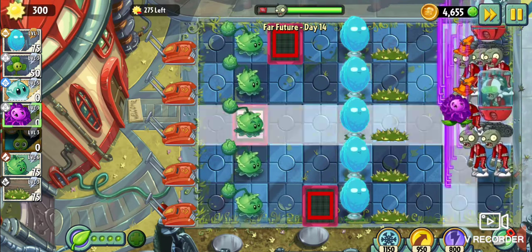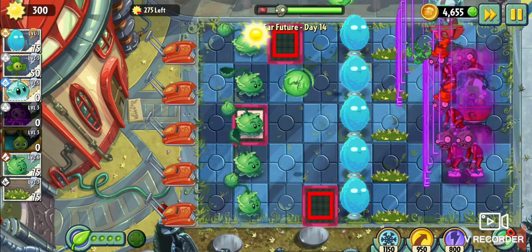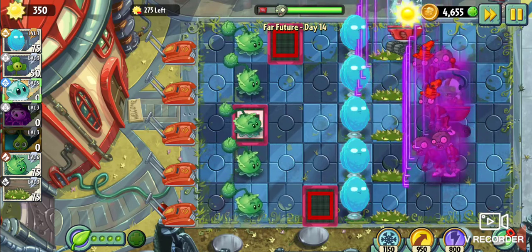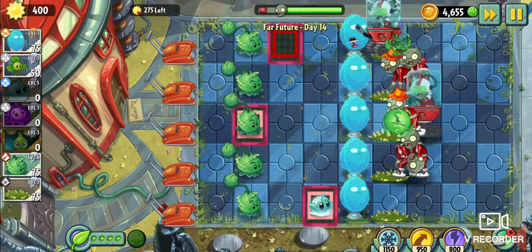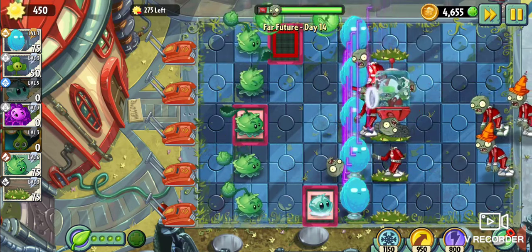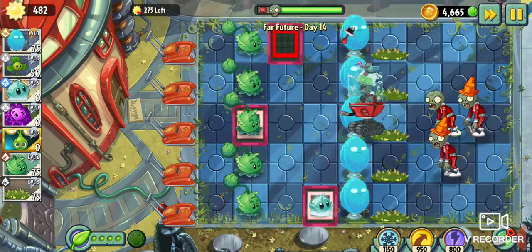They do have Iceberg Lettuce and Stallia, so let's use those. Slow them all down — Stallia. I probably should have waited for them to hit the Spikeweeds. Should have put them up further — that could have been really nice. We do have Iceberg Lettuce — we can freeze them all if we need to. And already they are down. The first one at least. Spikeweed's going to take out the second one, no problem. Splendid work.